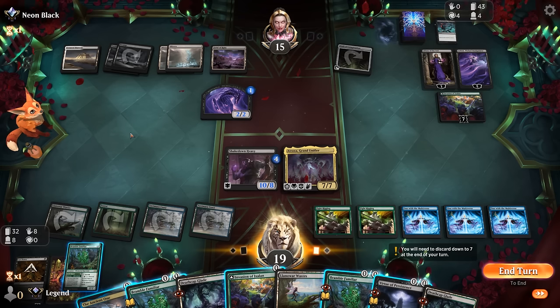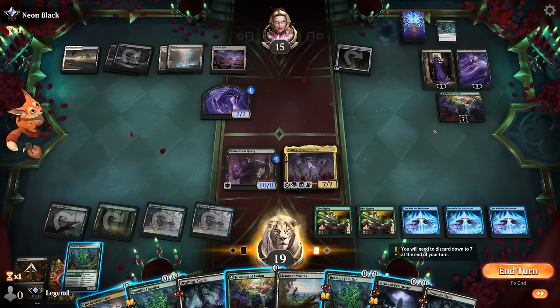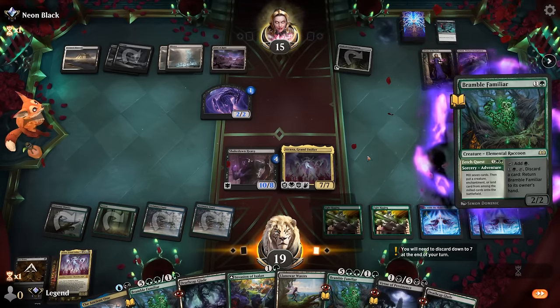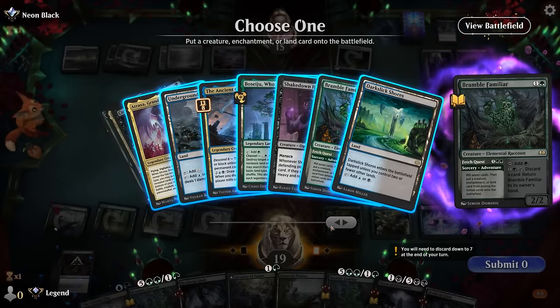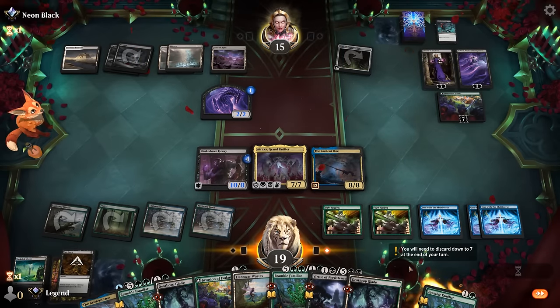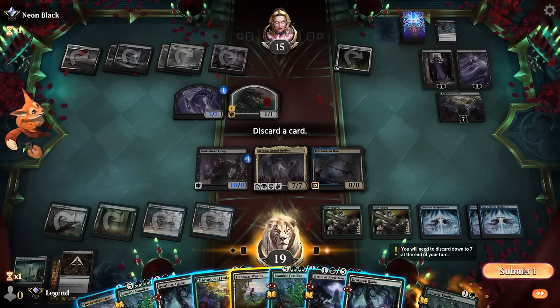We could Fetch Quest off the top of our deck — we're going to have to discard to hand size anyway. We could also take out the nightmare token, but I prefer putting another creature in play. Fetch Quest finds another Atraxa — probably not what we want to put in play right now. Ancient One can attack and block now, so that's maybe the pick. If they minus-two Liliana she can get rid of Shakedown Heavy.